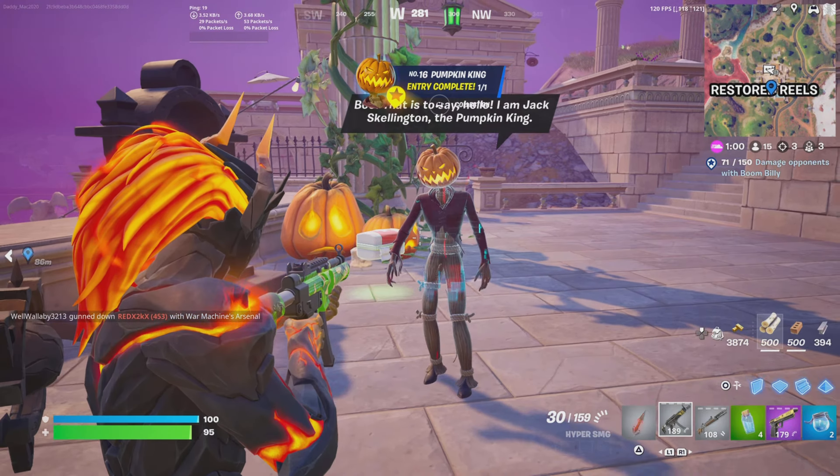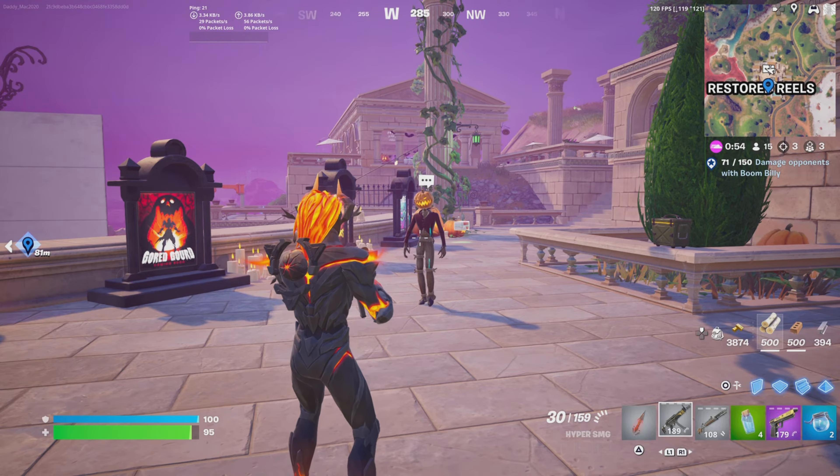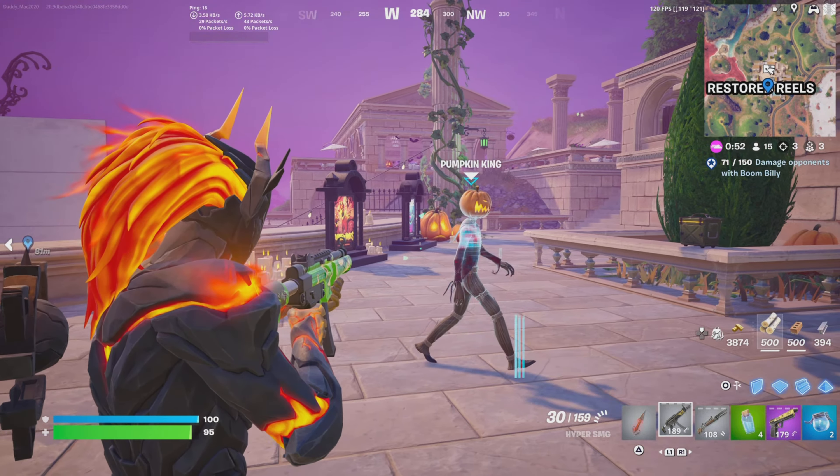I've also left in a little clip here of what happens if you decide to fight and eliminate the Pumpkin King, and you can see what he drops. Don't get too excited, though — you won't be seeing that Pumpkin Launcher drop from his inventory when you eliminate him.